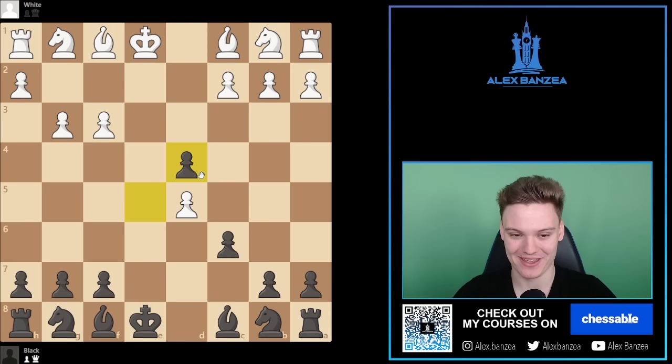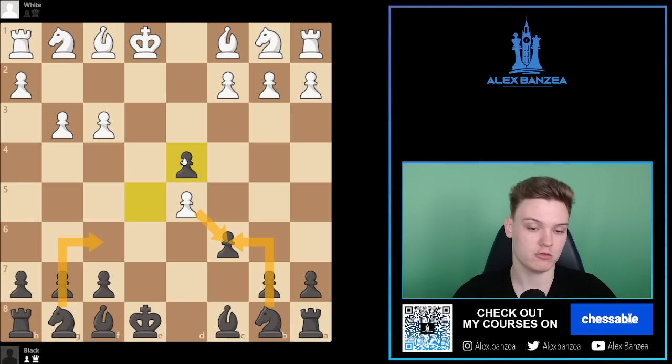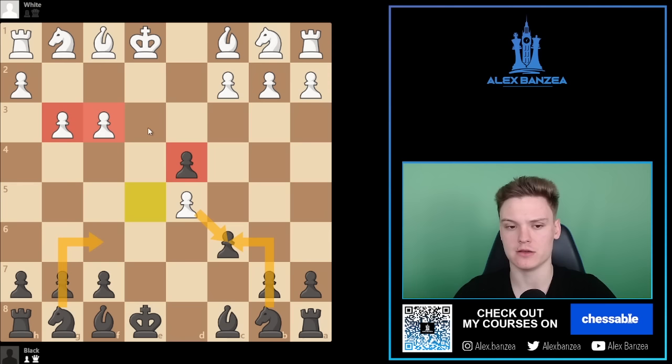Black would continue with Knight F6. On D takes, we are always happy to take with the knight. Yes, we do have the isolated pawn in that position, but black is very active and these pawns look really clumsy, weakening, let's say, the D3 square. I think black is very solid in general in this endgame.